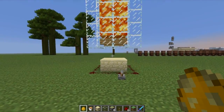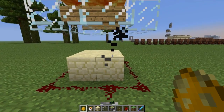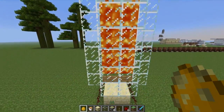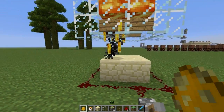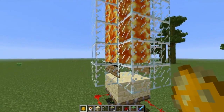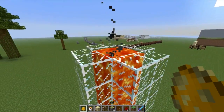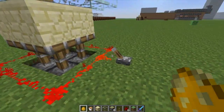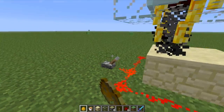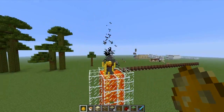I have one more mechanic to test: will blazes go up a lava tube? I'm pretty sure they do. Right now his head isn't touching the lava, but if we go up one more — there he is, going up, up, up and away! So if we can get their head into lava they immediately want to swim up. That's awesome — we'll be able to use that in our blaze farm machine.